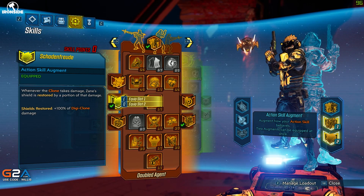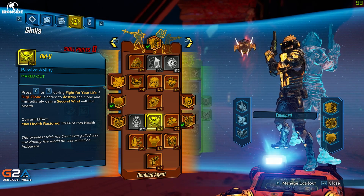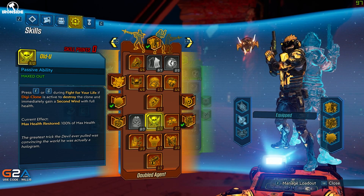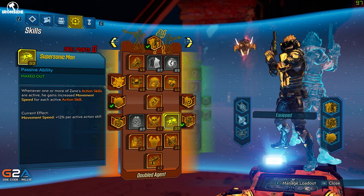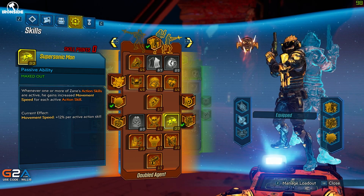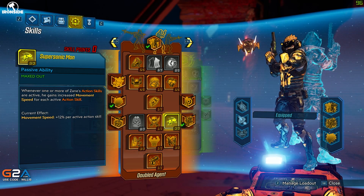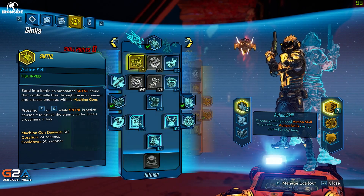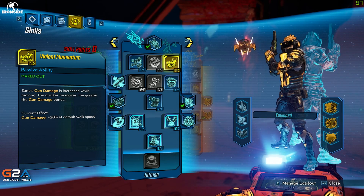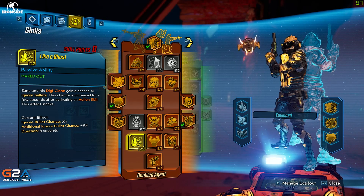One point in Quick Breather — whenever I swap places with my clone, my shields begin recharging immediately. I also have an augment so that when my clone takes damage, my shield is restored by a portion of that damage. There's a point in Old-U so I can get a free revive by swapping places with my Digiclone. We've got Supersonic Man — with one or more action skills active I gain 12% increased movement speed per active skill, so 24% total with both abilities active.